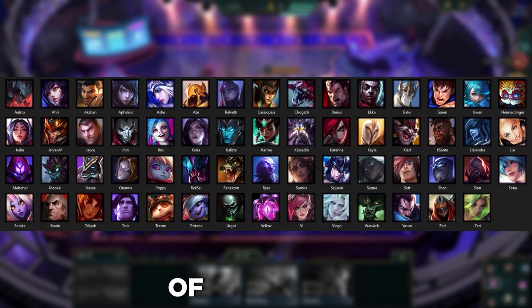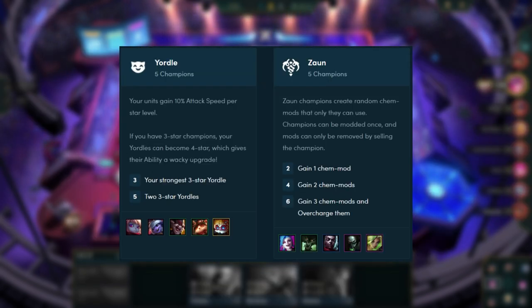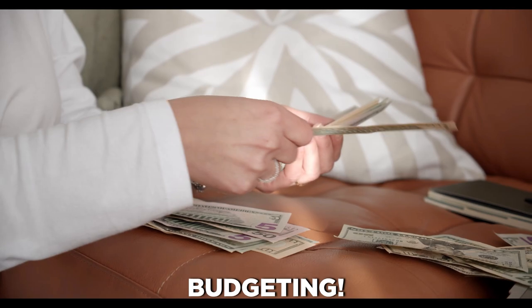In Set 9, we have a roster of champions from across the realms of Runeterra, each with their own traits and abilities. The cost of these champions varies from 1 gold to 5 gold. The higher the cost, the higher the power — it's like real life, but with less budgeting.